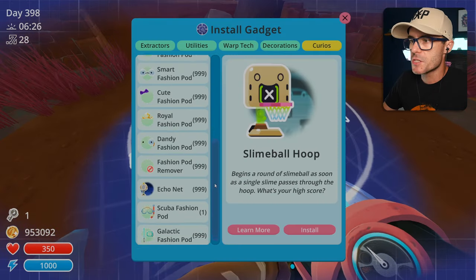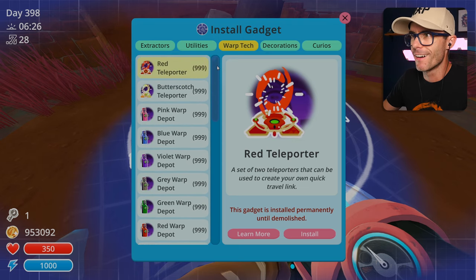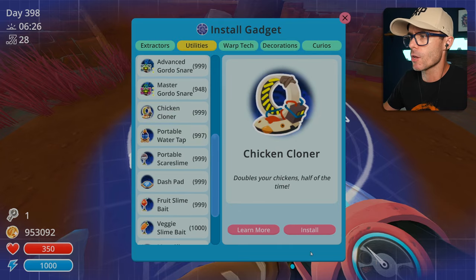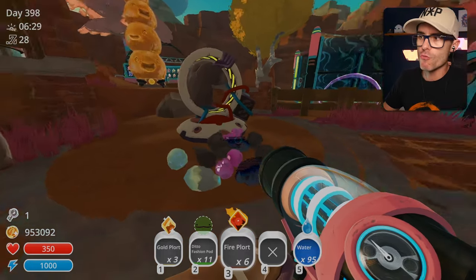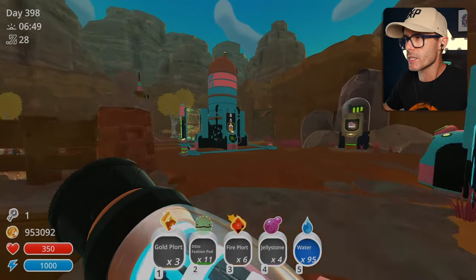You are deleted. Step one — we need to make the cloney thingy. What's it called? Probably utilities — chicken cloner. Bang, got ourselves a chicken cloner right there. I've got to clean this up. I feel like I need these gold plorts for something — I just don't know what it is.